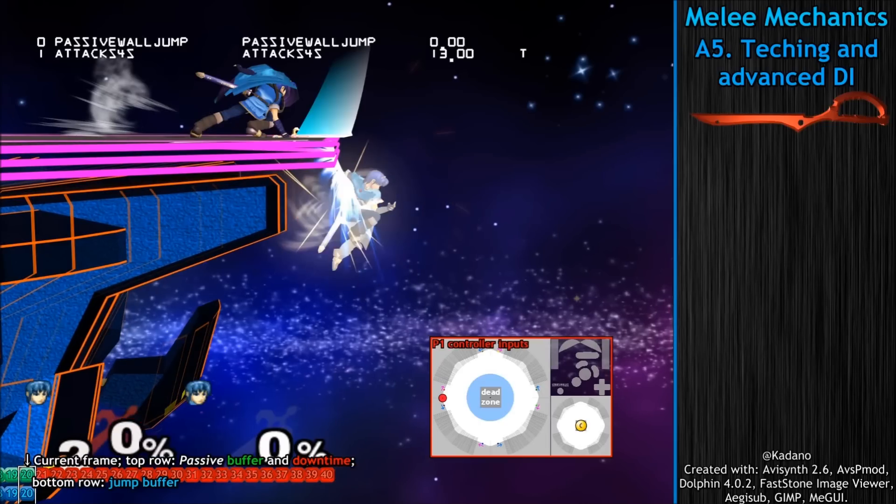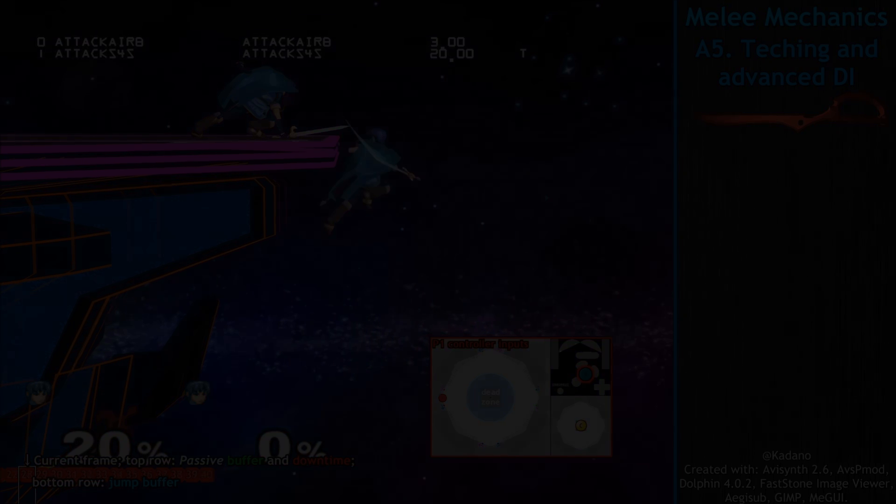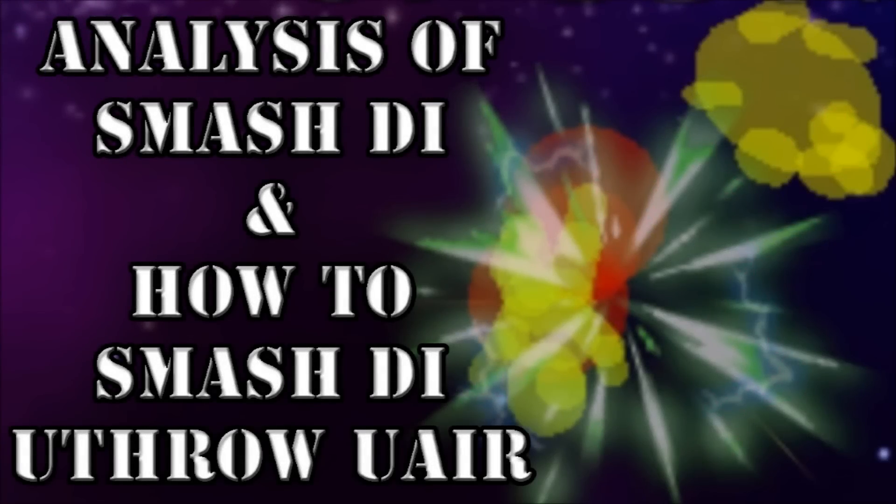After you input your tech, and optionally your jump, next you have to smash GI into the wall. If you haven't seen my video on smash GI, I recommend you check it out, as in it I cover several smash GI techniques in depth.